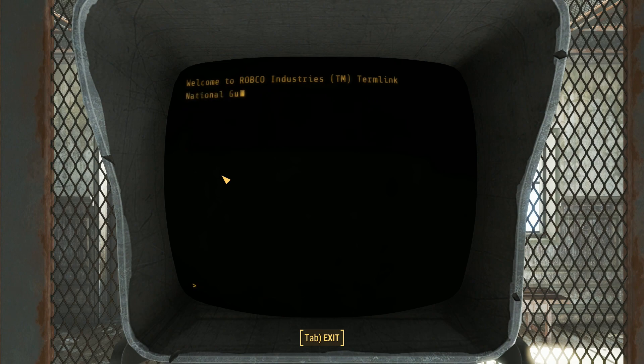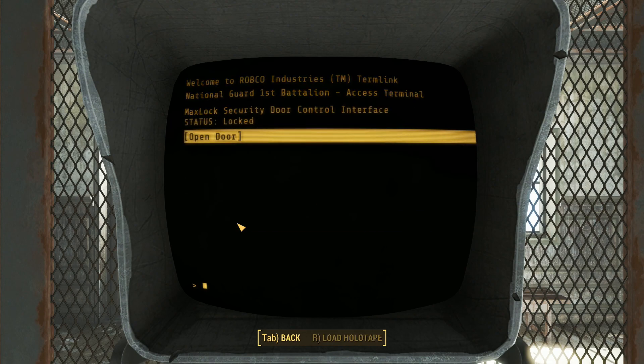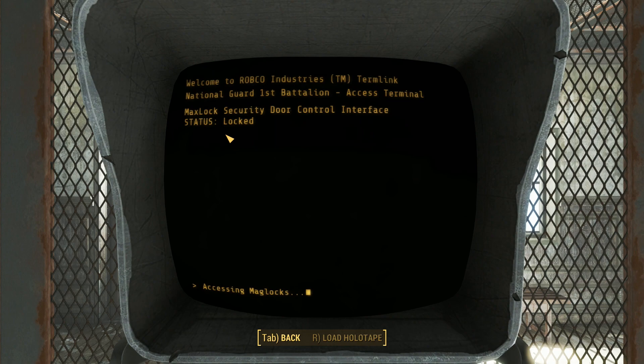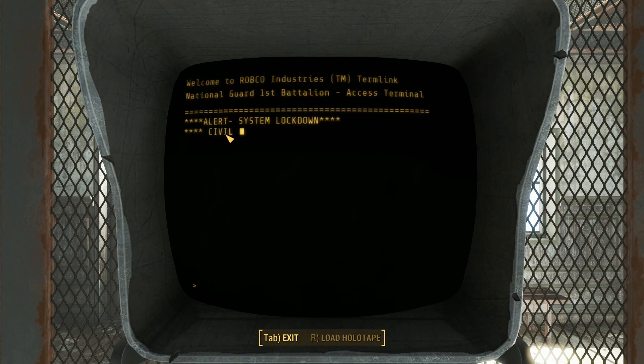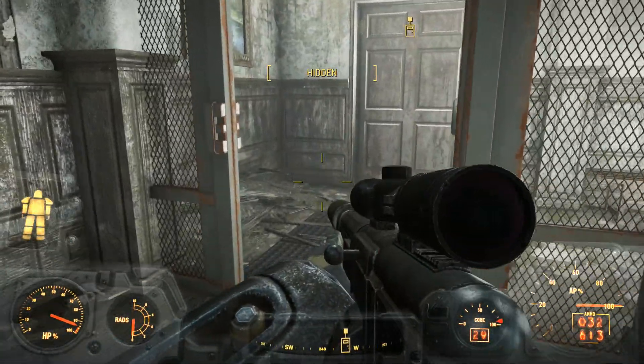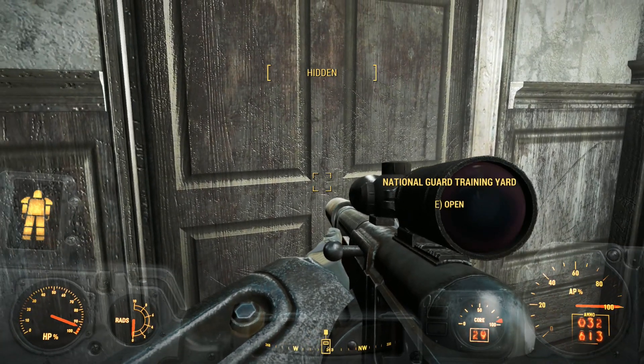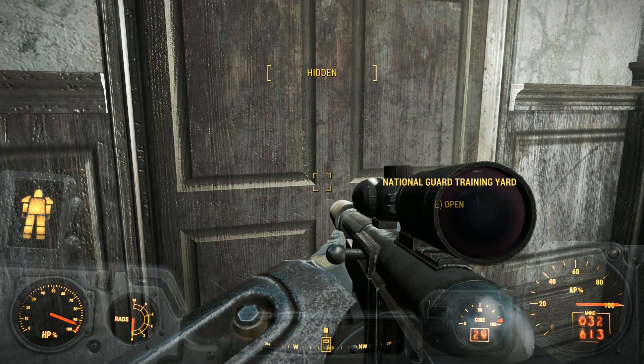Password required. Alright, what have we got here? Alert — system lockdown, civil unrest reported. Password override detected. Enter your command. Security door control. Open door please. Accessing mag locks. Let's get a gun ready. National guard training yard — let's get inside.